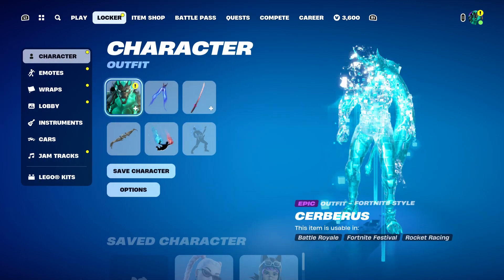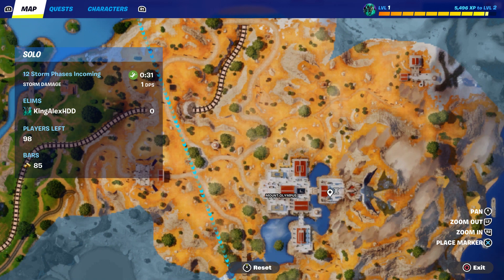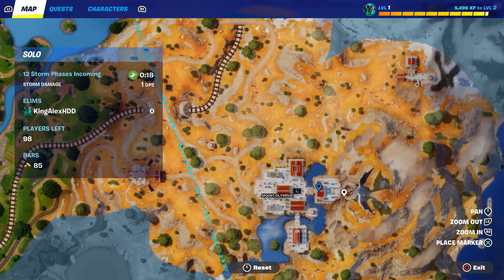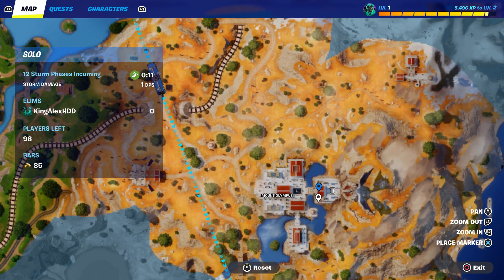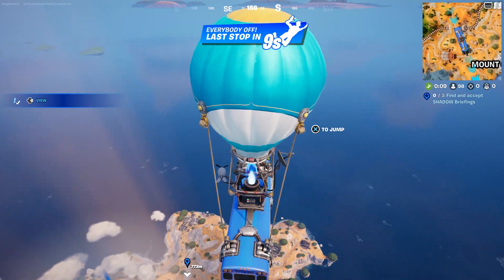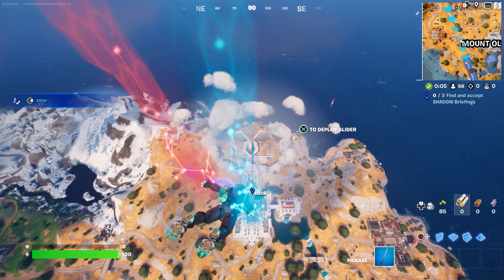I'm going to put a waypoint right over here — this is the spot I want you guys to go to. Right over here there is a chest that will always spawn. It's called the Olympus chest, or you could say the Underworld chest, because they're both the same. I'm marking it right here and I'm going to jump out of the battle bus and fly down.